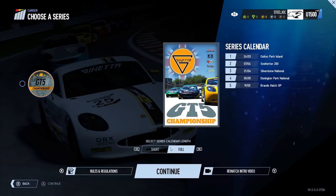The two choices you have here is to do a short series calendar — this one has just three rounds and the race tracks that you race at — or the full series calendar where there's five rounds and a few more tracks to race at.